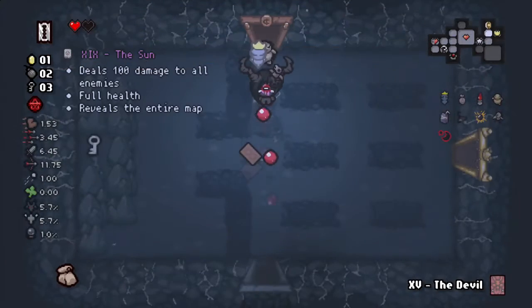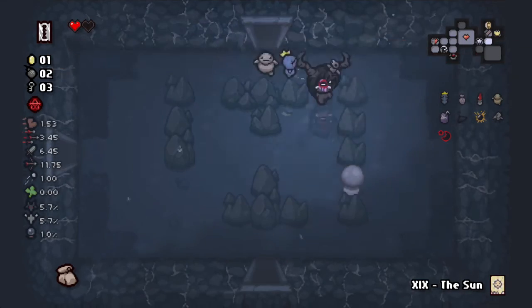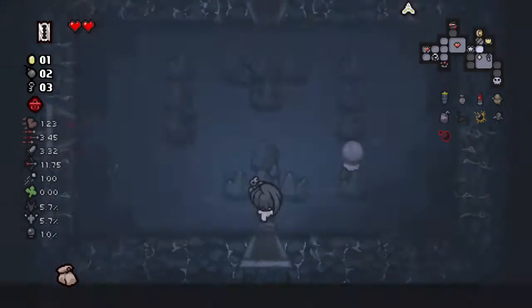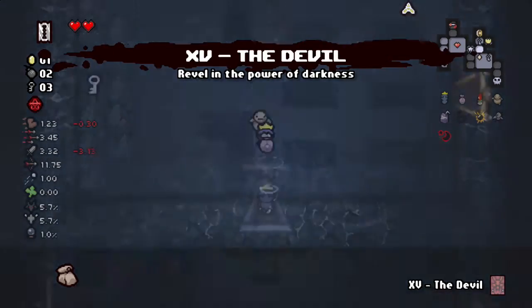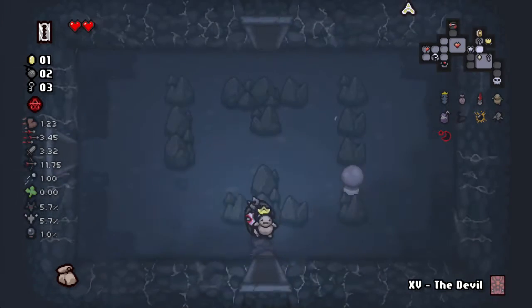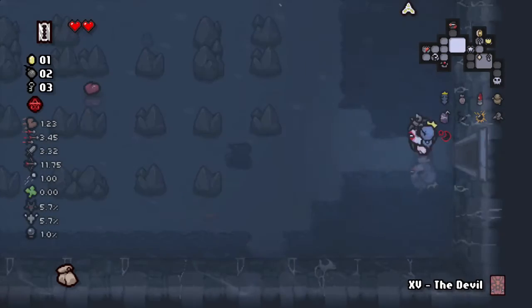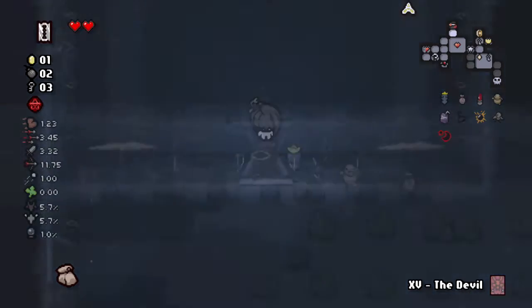Grab that - nice little King Baby going on. Going into this big room, pop the Sun card - gotta protect yourself. Let's grab this devil card, gonna pop it in the boss fight. There's a boss challenge room up top - we can go in there with our razor blade. I think that's something we should consider because we need stats, and obviously you get stats based off challenges.